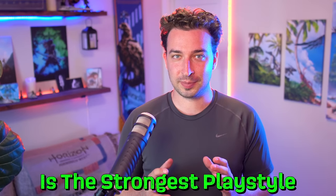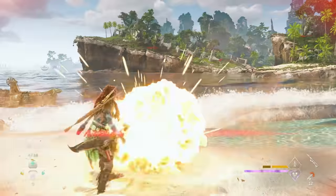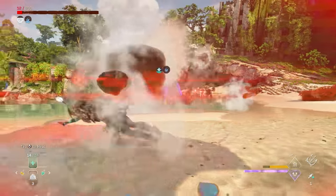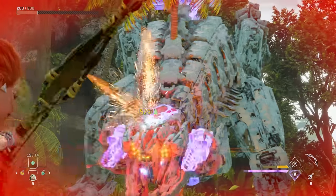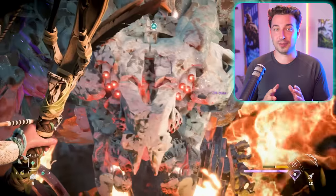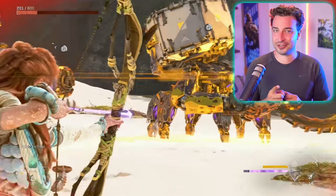The low health playstyle is the strongest playstyle in Forbidden West. While it might seem counterintuitive and risky to purposely damage yourself and play on the edge of death, it's actually much safer than you might think, and we can massively boost the damage of all our weapons by doing so. I'm going to break down exactly how to leverage the low health playstyle to maximize your damage output and stay alive even when it seems like you shouldn't be able to.